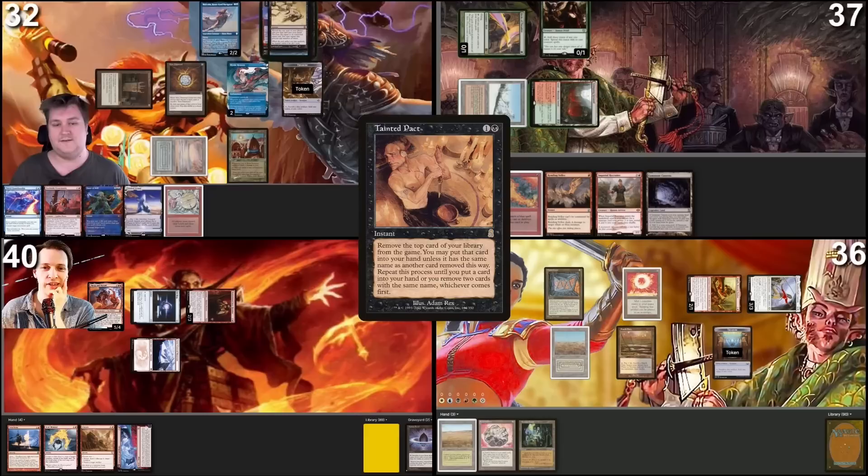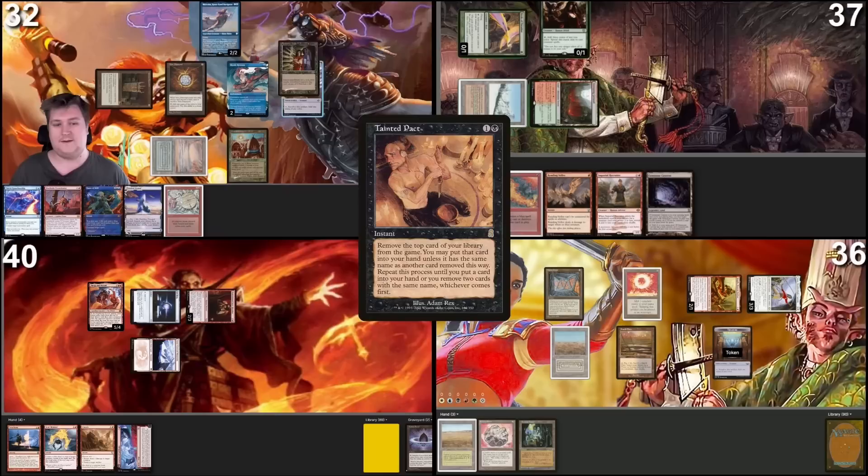I'm expecting Thassa's Oracle to be near the end. Adnaus... we can be without. Talisman, Foothills, LED is gone. Brain Freeze is already gone too. Your Breach combo is super optimal; my Breach combo is pretty bad. Breach is a bad card, right? Defense Grid, really bad. Vam Tutor — oh wait, Vam Tutor works, because I'm still in upkeep. I'll stop on Vam Tutor.